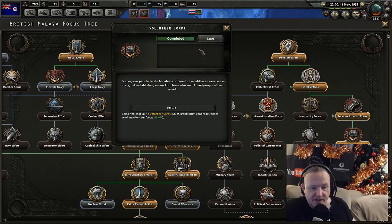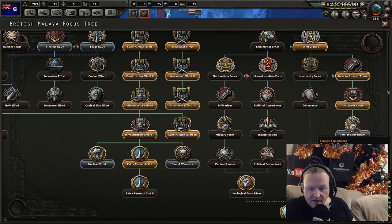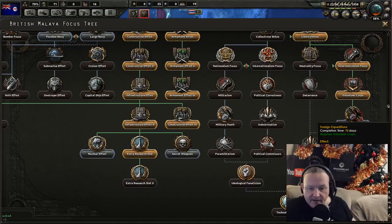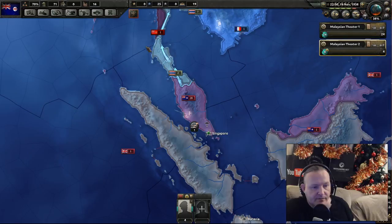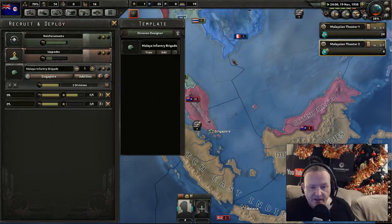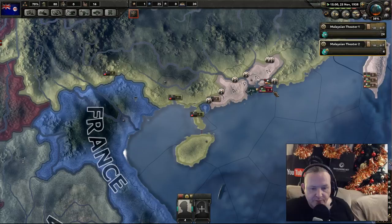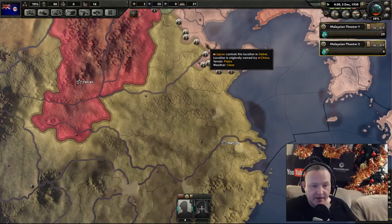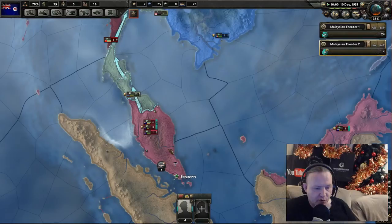Volunteer Corps — sending volunteers minus 25%, great. So we can deal with people around the world. Foreign expeditions, and then why we fight, coming down to technology sharing. Let's get this out of the way and keep it ticking through. Recruitment numbers — before we look at that, let's see what's happening with the British side of things. They are potentially in a bit of a pickle — the Japanese are pushing down even stronger. But the Chinese are pushing them back, which is nice. I'm liking the way that's looking — it's giving us more time to prepare.